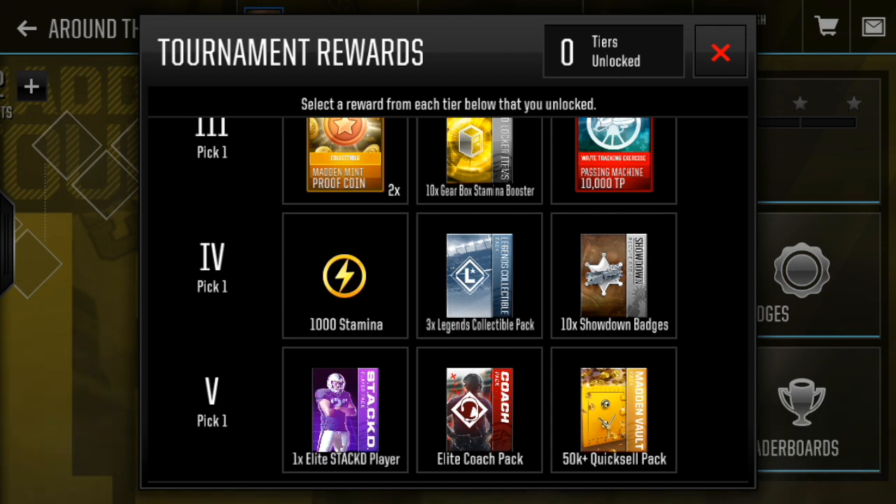For tier four, these are in my opinion some of the better rewards. We've got 1,000 stamina, three legends collectible packs, and 10 showdown badges. If you've been playing the game a while and grinding it, you should have Mac already, but if you don't and you want to complete him, definitely go with the 10 showdown badges. Other than that, I would probably say go with the three legend collectibles — they're like 150k each, so that's saving you like 450k right there.